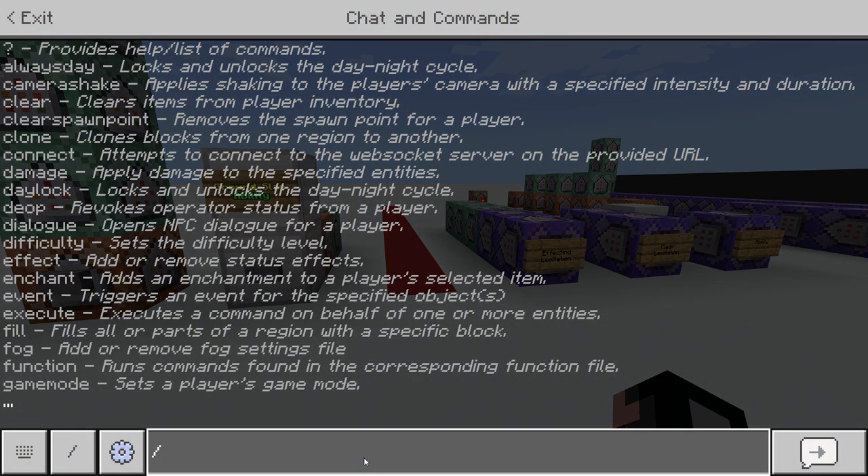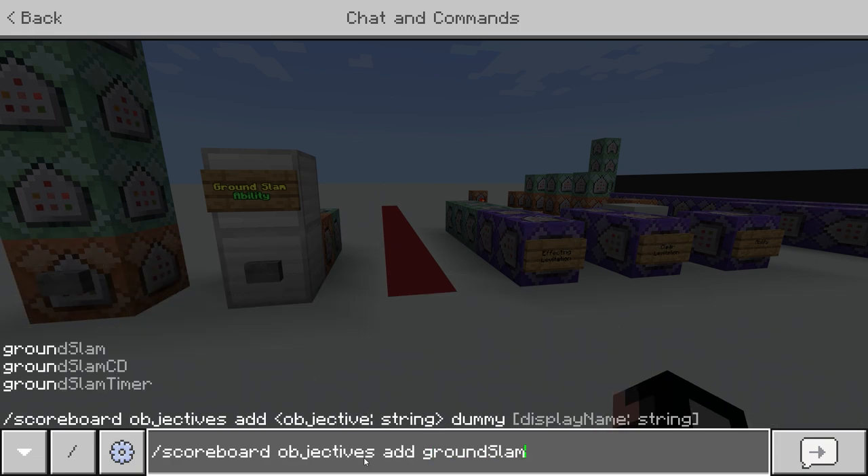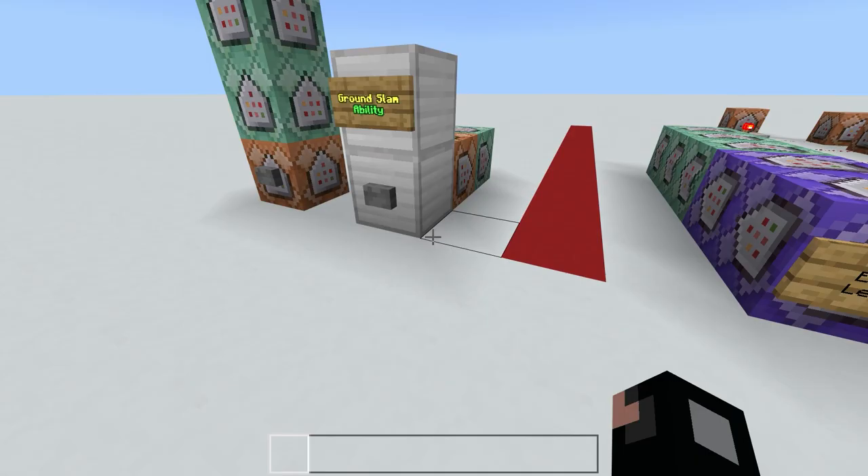First off you're going to need to make three commands. For the first one, go slash scoreboard objectives add ground_slam with a criteria of dummy. Next, do the same command two more times but name one grand_slam_cd, short for cooldown, and the other grand_slam_timer.